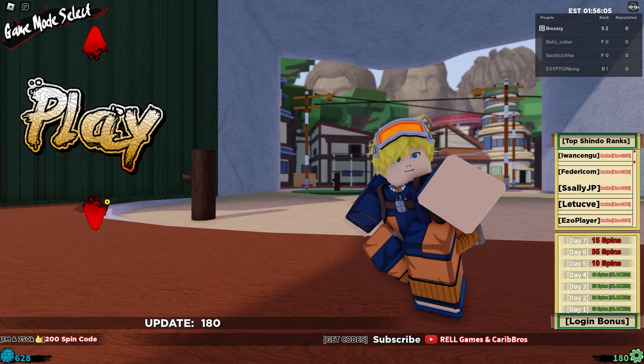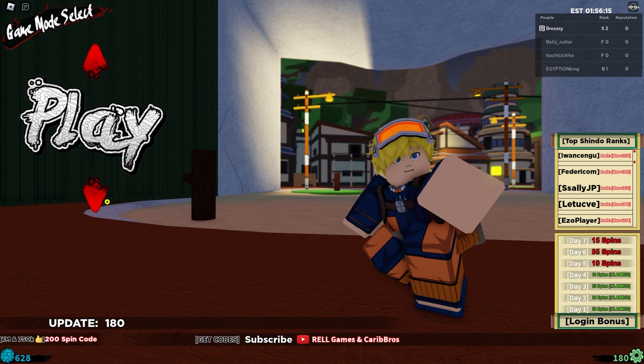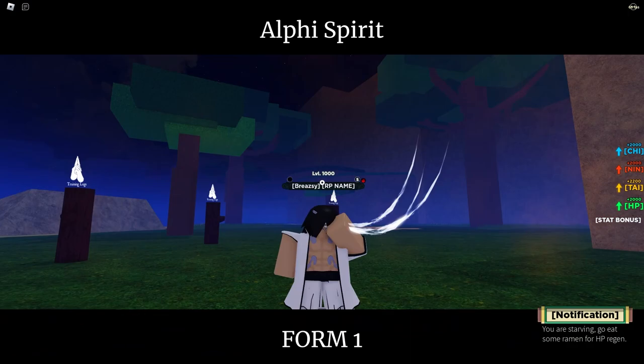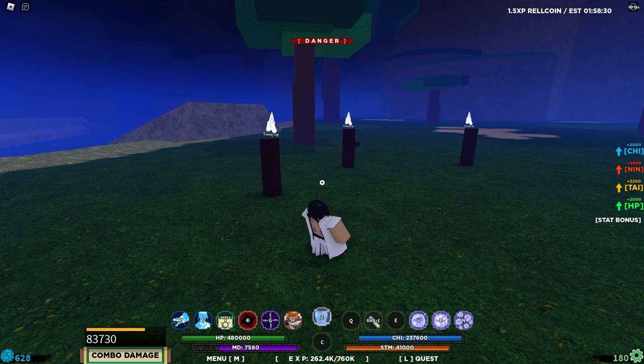We've completed everything needed — it was about two days of grinding off-camera. Now we're jumping into Blaze Village, going to the nearest logs to showcase everything: the mode, the weapon, and the bloodline. We're moded up already, so let's demode and go through each form. Form 1 of the six-tailed beast spirit — here we go.